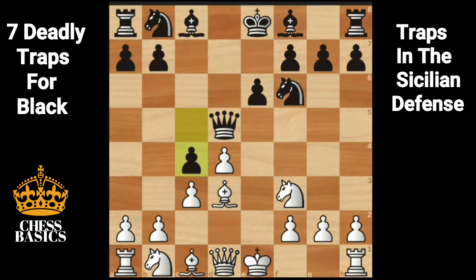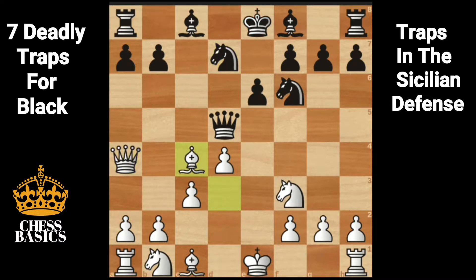The best move for white is bishop a2. If instead of bishop a2, white plays queen f4 check, thinking that it can win the pawn — say for example, if bishop d7 blocking, queen takes on c4. White would be up a pawn. Instead of bishop d7, if knight bd7 is played, then bishop takes on c4. The queen has to move to a more uncomfortable square.